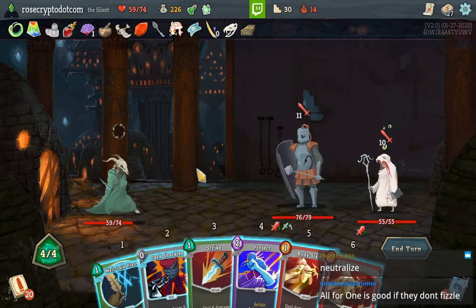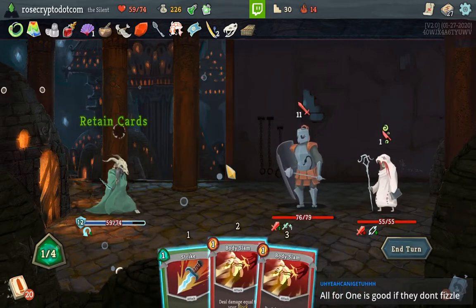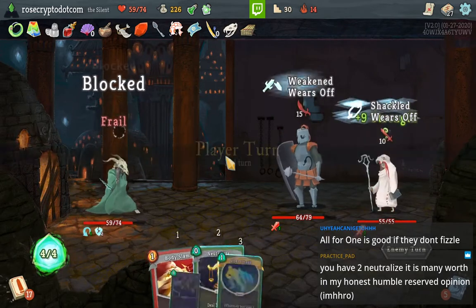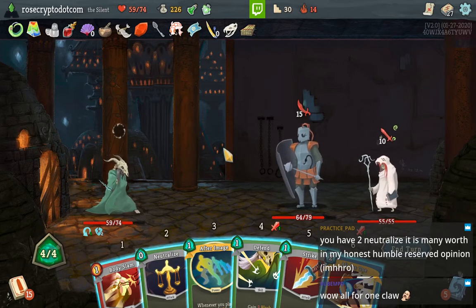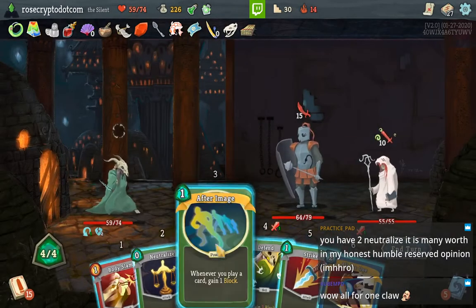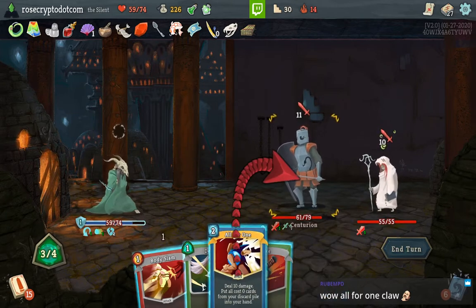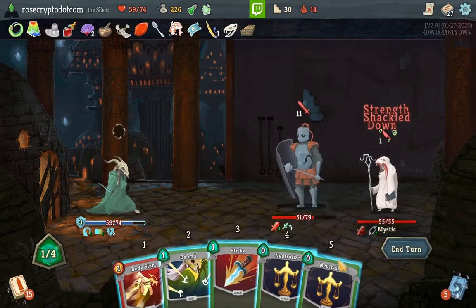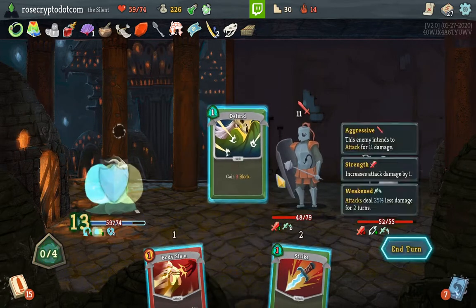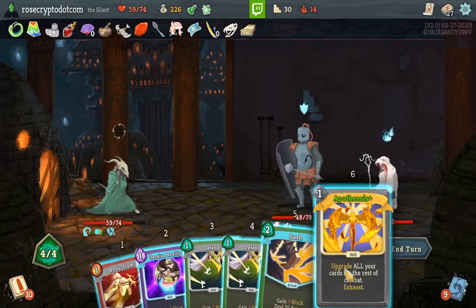All For One, All For One Claw — hell yeah, the ultimate combo! We got our Dark Shackles — cool. I think I'm weak again. All For One him — pull all this shit back. Shackles goes back into the discard pile via Spoon — very cool baby. Unfortunately I gotta Defend if I don't want to take damage. Dude, All For One is awesome. Apotheosis, Deceive.